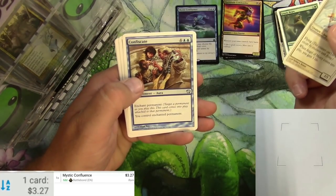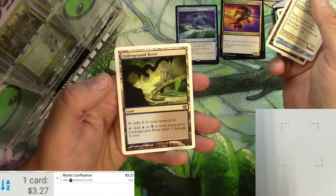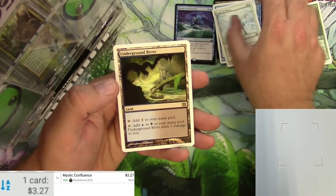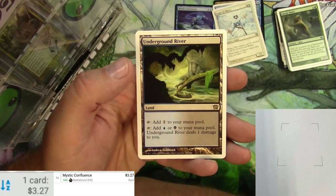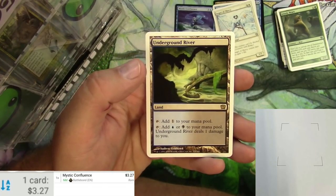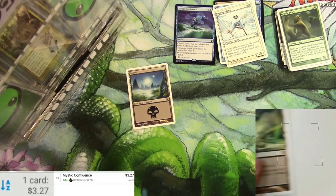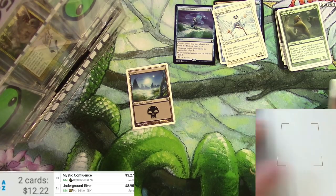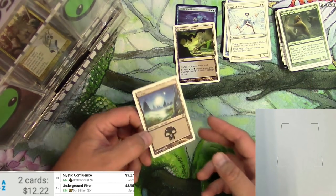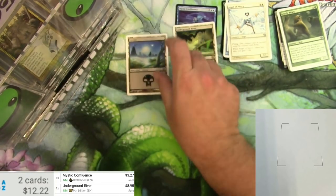Got an Angel of Mercy, Confiscate, a Megrim, a Swamp, and an Underground River. Pretty decent rare there. You can add one colorless to your mana pool, or tap it to add blue or black to your mana pool, but it deals one damage to you at the time. Still a pretty useful card. I think this sees some play in the Commander format, and that is why it's $8.95 — a nice little hit. Even this swamp is pretty nice — it's reprinted from Mirage, the original printing is a little bit more than average.